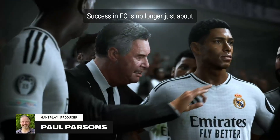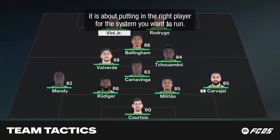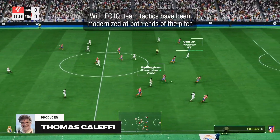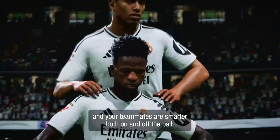Success in FC is no longer just about putting in the best player at a position. It's about putting in the right player for the system you want to run. With FCIQ, team tactics have been modernized at both ends of the pitch, and your teammates are smarter both on and off the ball.